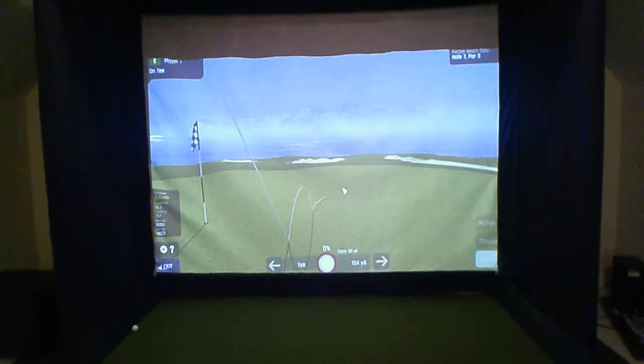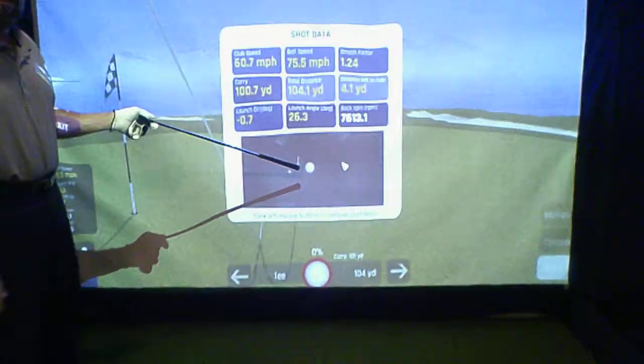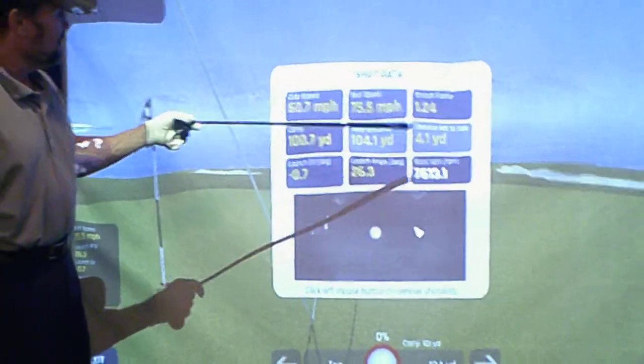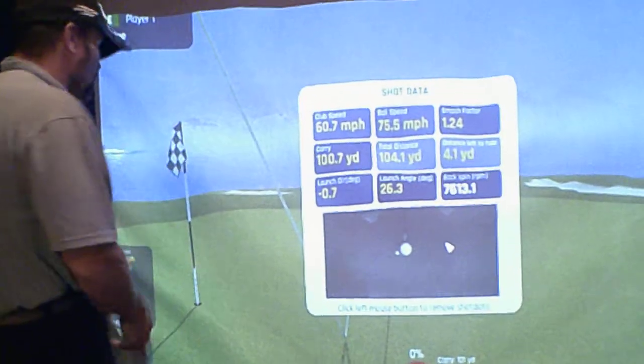Look at that — first try! A really cool feature: it shows the actual club video of the club hitting the ball, and it gives you all of the club data — smash factor, distance to the hole. It looks like we're 4.1 yards left to the hole, so we're going to go ahead and putt this one out.